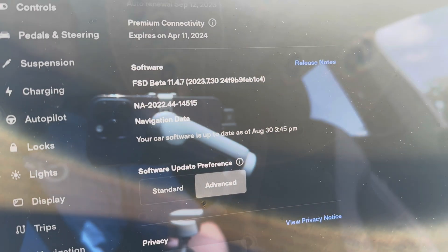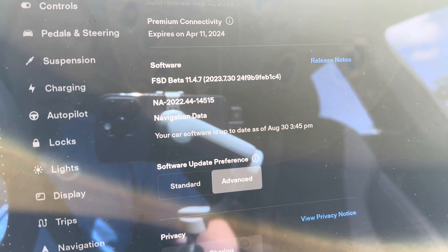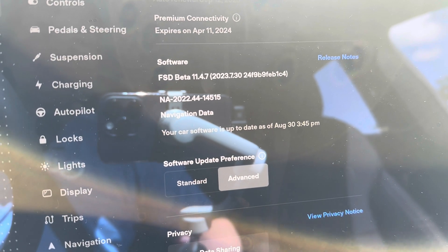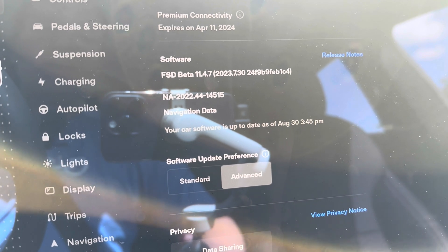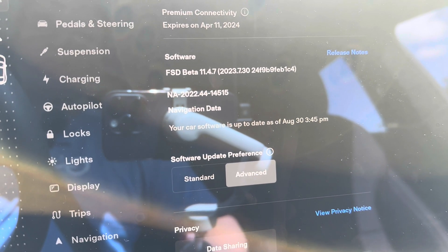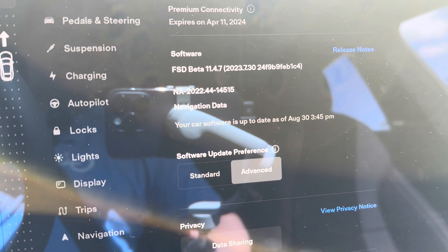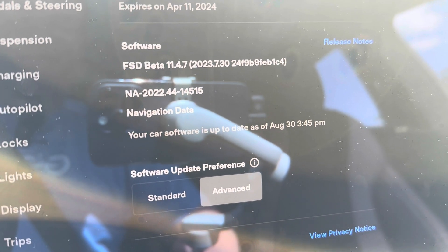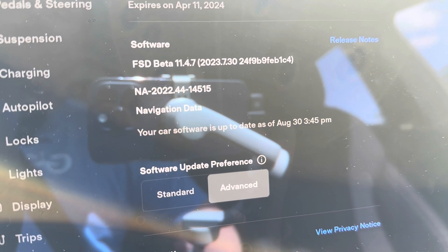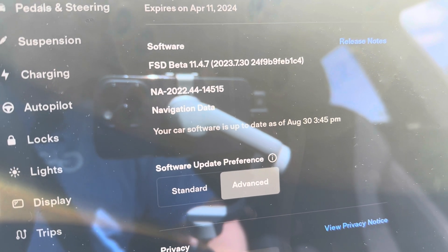Before I get started on this drive, I thought I would try to answer some questions that I always see in the comments about the full self-driving beta and hardware 4. Specifically, how is it running on hardware 4, since no one thinks that it is available yet? So the current version is 11.4.7, and this version went out to specific testers and those who were early adopters of hardware 4.